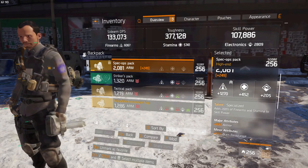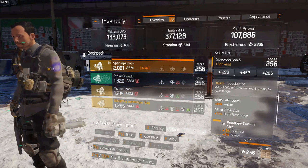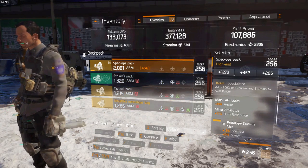Pack, I got specialized, high firearms roll. Could be a better armor roll. Alphabridge gloves: assault rifle, critical hit chance, critical hit damage.